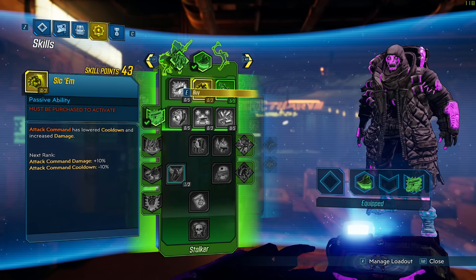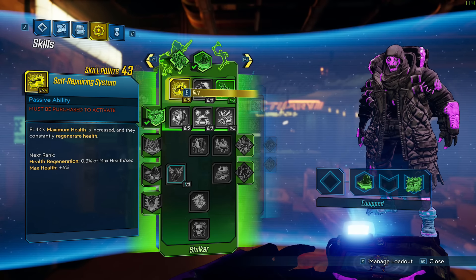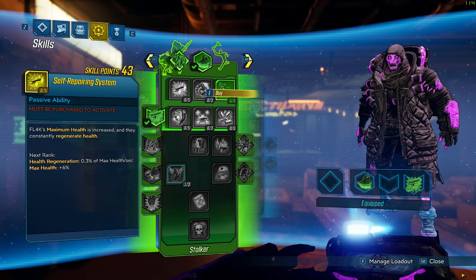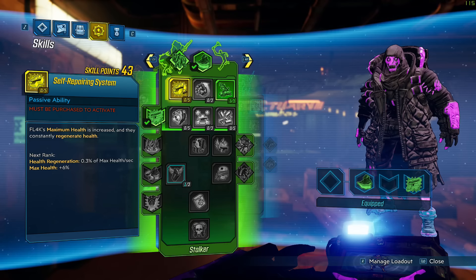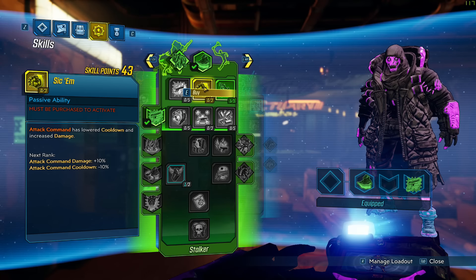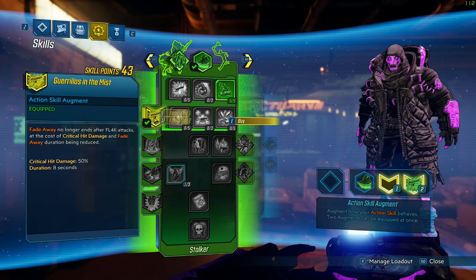These other two abilities in the first row really aren't that good. The max health can be good for a survival-oriented player, but in my opinion the best defense is a good offense, so I prefer things that give more damage rather than additional max health. The pet cooldown ability is just so bad, so I wouldn't worry about it.